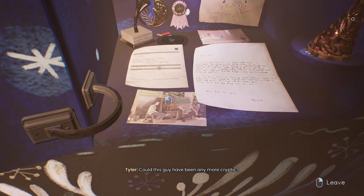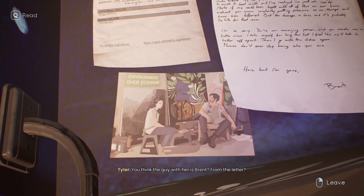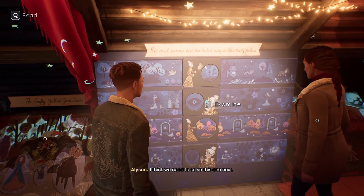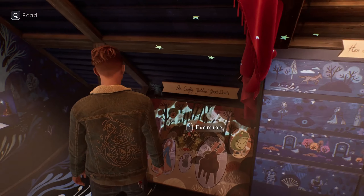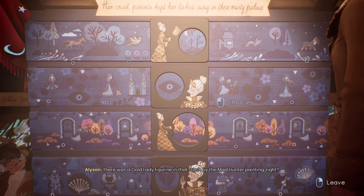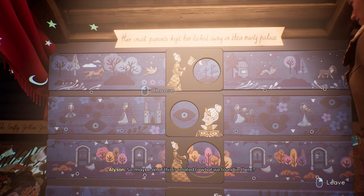That doesn't necessarily mean it's this guy. Doesn't mean it was their dad either. You think the guy with her is Brent from the letter? I would guess so. There's the gold lady again — she's all over the board. There was a figure of her in that stash by the mad hunter painting, right? Yeah — so maybe all of this is related to what we found in there. So this is like the wicked stepmother.